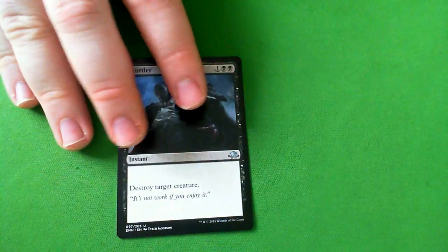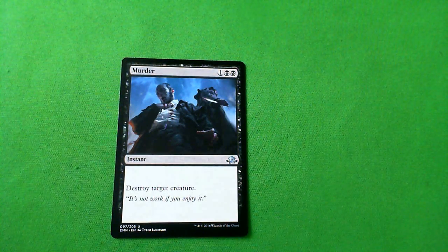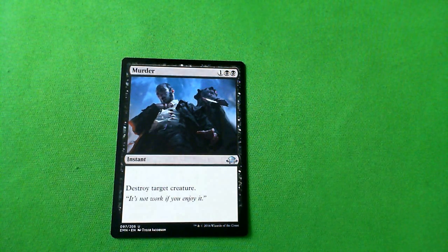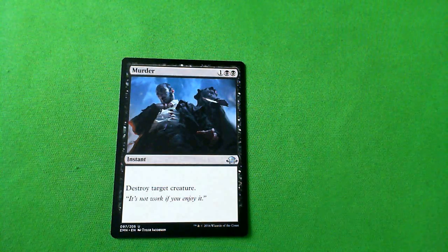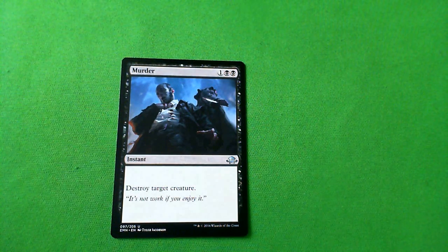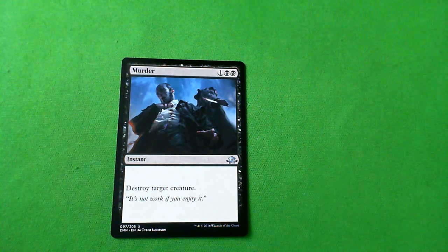So the first pick in this pack is just Murder — not close. It's by far the most powerful thing going on in here. The comparable picks would be Choking Restraints and Selfless Spirit, but Murder is just so efficient. It's an instant, it gets there. That's your pick. This is Andre Agadez Desjardins signing off — have a good day, friends.